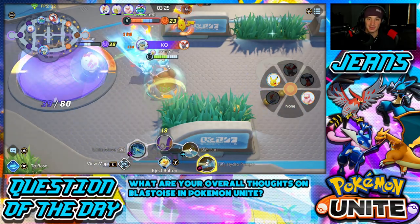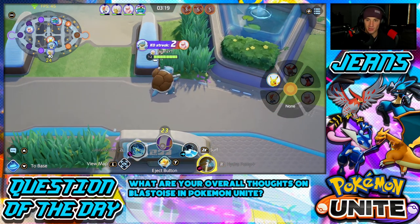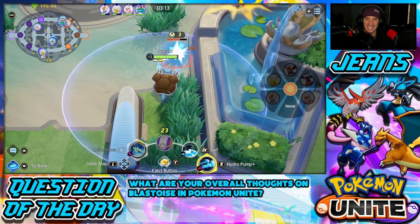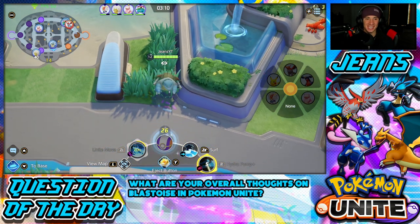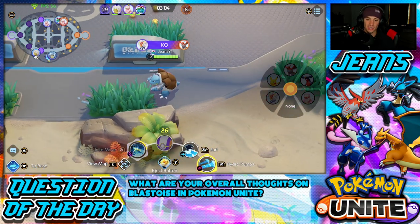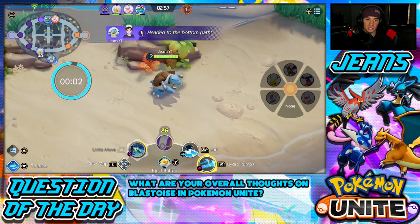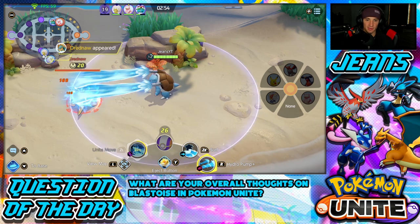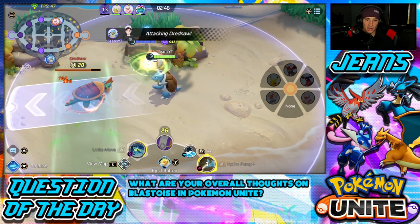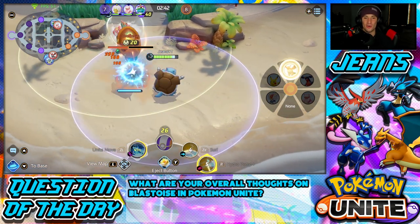They're coming to our tower so I go help. Cinderace has that unlocked over there and if there's a bunch of them I'm going to push them all back. Exactly that — I push them all back, use my Unite Move: look at that damage, KO there! I surf up on these guys — another KO! You guys see how strong his Unite Move is — it pushes any enemy inside out, does a crazy amount of damage, and controls the area.